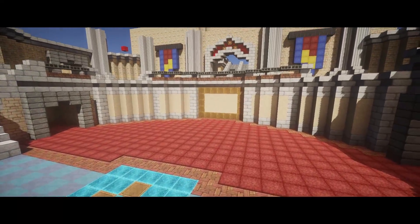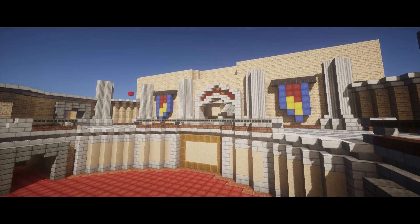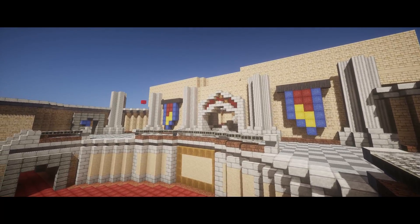Next time, we'll work on the exterior of Hyrule Castle and perhaps even put a ceiling on the actual castle itself.